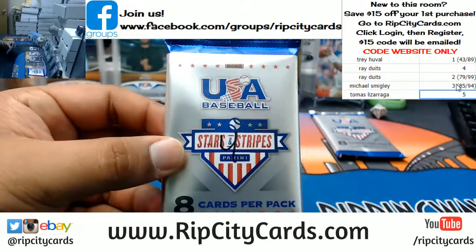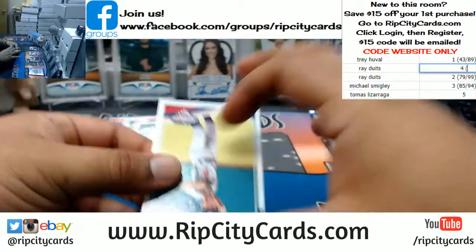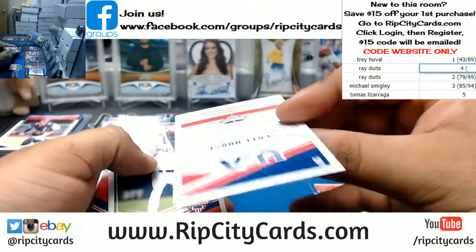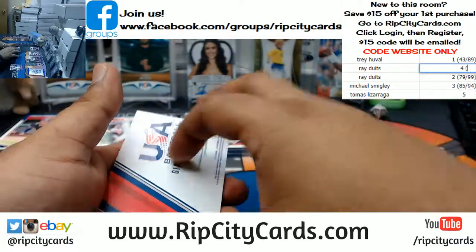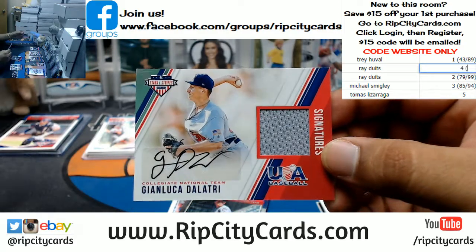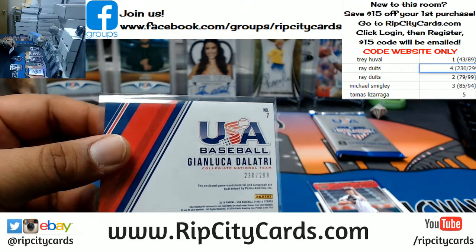On to pack four. We have Davis Diaz, Scott Hurst, Matthew Liberatore. Number 230 out of 299 — Gianluca Delatri with the patch auto for USA Baseball. So pack four's number is 230 out of 299.